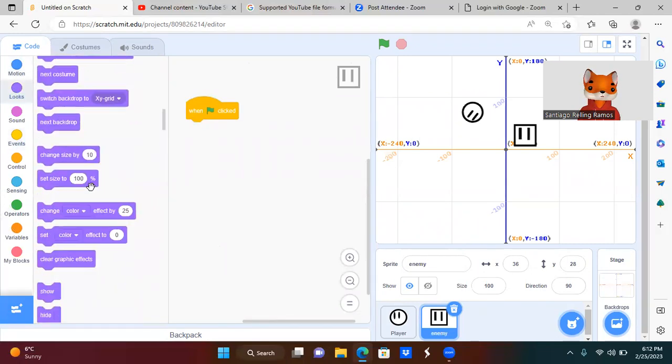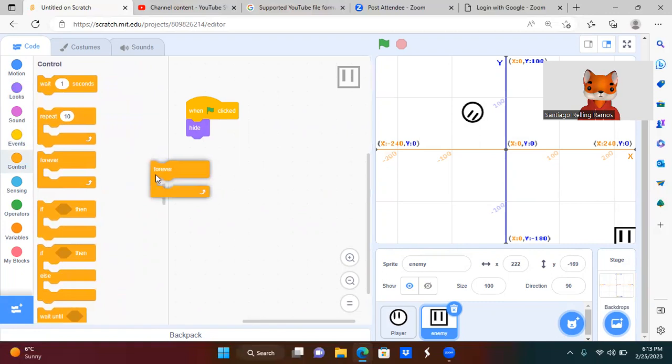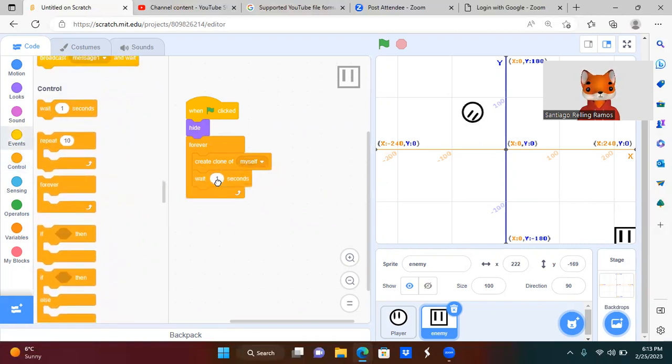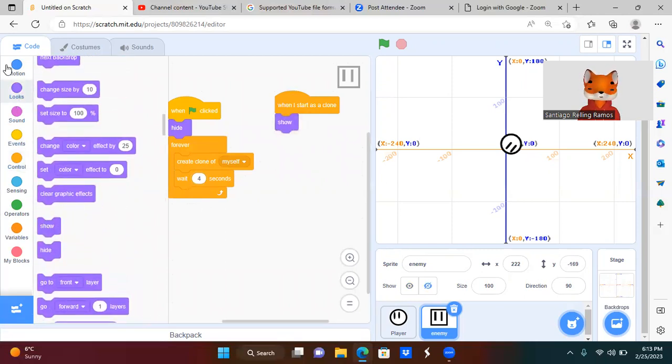Now let's go to the Enemy's code. When Green Flag Clicked, we're gonna make it hide — we don't want this thing visible yet. It uses cloning, where a clone can have different scripts of code. Let's go to the Forever loop and add 'Create Clone of Myself', then wait four seconds — you can set it to less, but I'll choose four so it doesn't break the computer. Now let's add 'When I Start as a Clone' — without more code it'll just hang in the corner, so we also want to add Show.